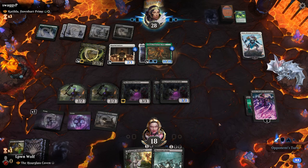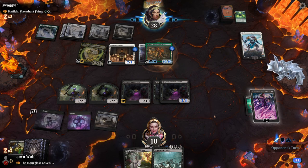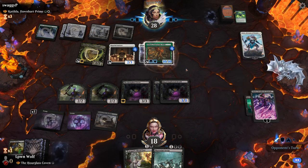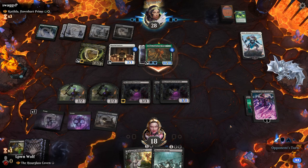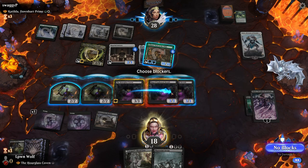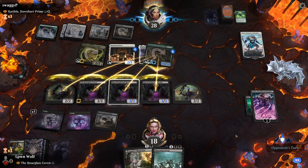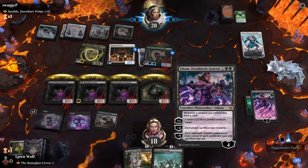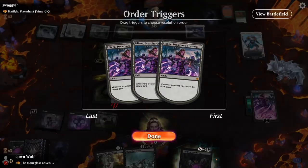I could quadruple block — which is something you don't hear very often. How many things am I willing to lose? The thing is, if they kill Lily, she comes back, and then I can just make them sack two creatures. So let's say I block with all these — I'm just going to draw four cards. So I'm actually happy with this. We draw four cards. Liliana, on our turn, can make them sack two — she then immediately comes back. And then it's all good in the hood.